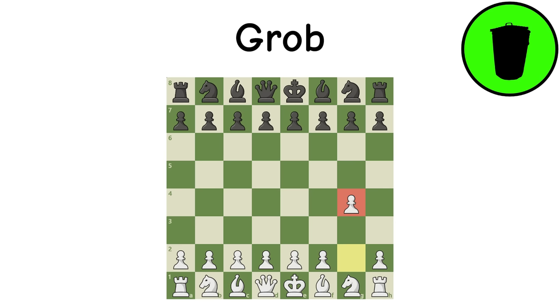Grob: This opening involves moving the G pawn on the very first move and is generally regarded as the worst starting move, due to both being useless and actively harming your kingside.